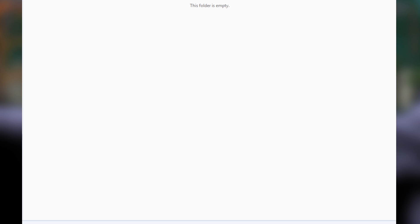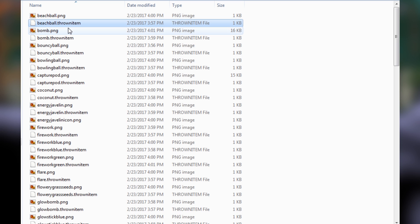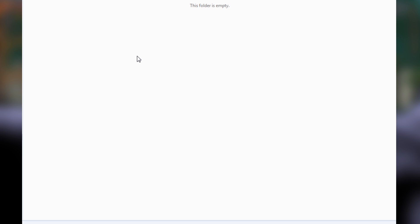Go inside that throwables folder, then go back to the unpacked assets folder. We need both the beach ball and the beach ball thrown item files. Hold down Ctrl and click both, then copy with Ctrl+C, go back to your mods throwables folder, and paste them in. Now rename these to morb item - so we have morb item PNG and morb item for the thrown item file.